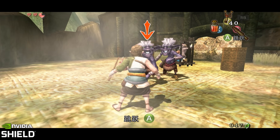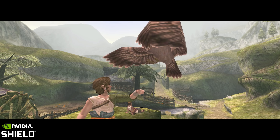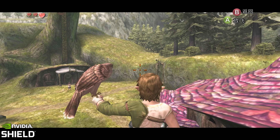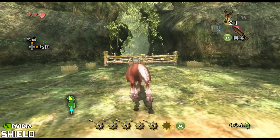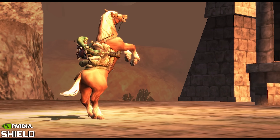The Nvidia Shield version undoes all of this, reverting it back to the GameCube world layout and axing the Wii motion controls in favour of more traditional gamepad inputs. On the other hand, it keeps the 16:9 widescreen view of the Wii version, making it a real hybrid of both.